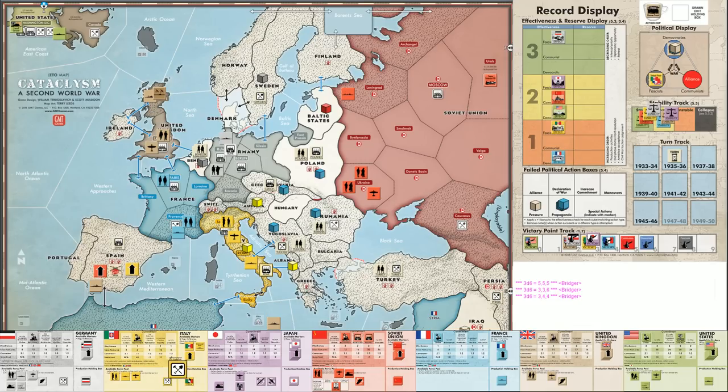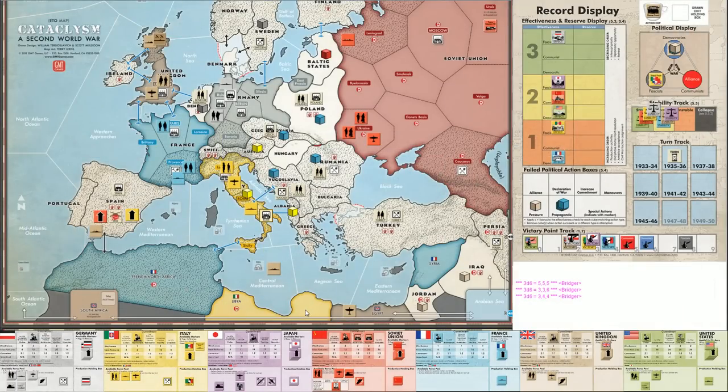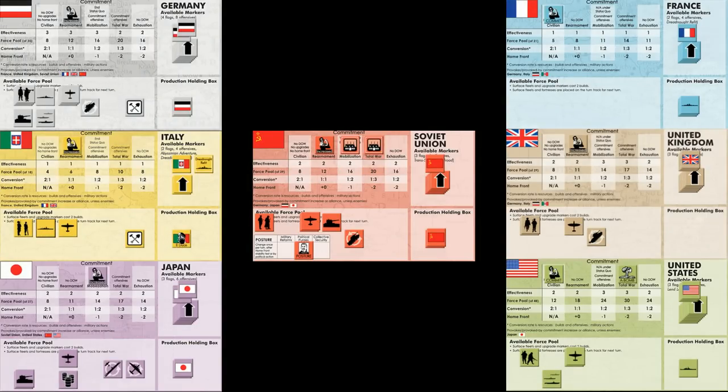The Italians have two builds to spend. Libya is in danger — there's nothing there to stop the British from taking it, and if you lose Libya you have no easy way to grab Egypt. So let's get that fleet out; the fleet takes two turns to build, so it goes on the turn track. The French fleet also needs to go on the turn track. Then the Italians get one more build — an infantry army. That's the Italians done.